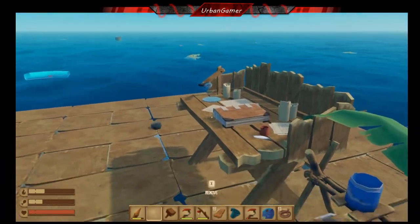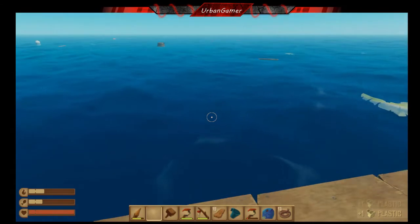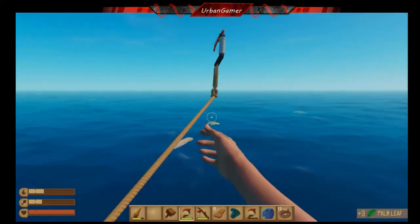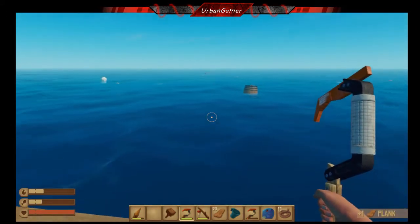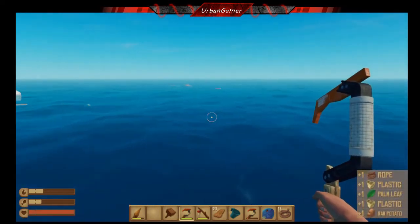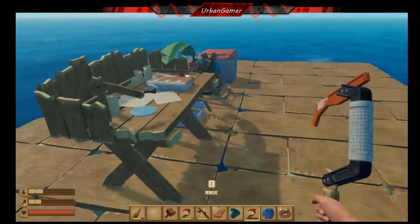Hey guys, opengamer here, how's it going? We're back with another episode of Raft. I'm just collecting bits and bobs. I've got a barrel coming towards us - don't think I can collect it yet. Okay, maybe I can, that's good. Let's stick with this one for bits. I think at the minute I need more plastic.